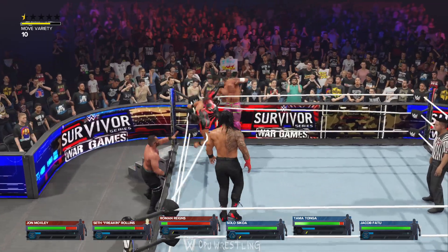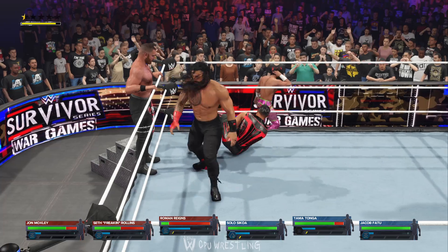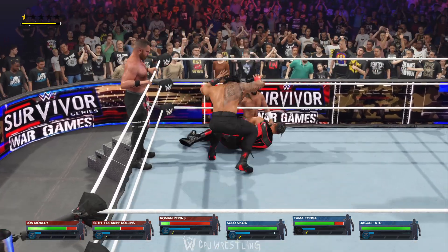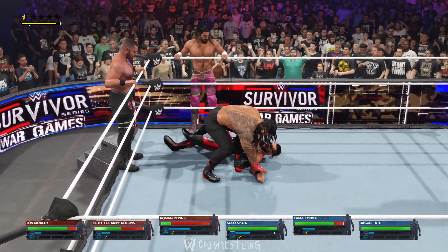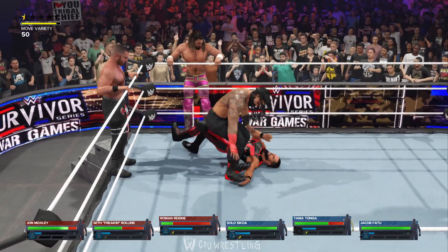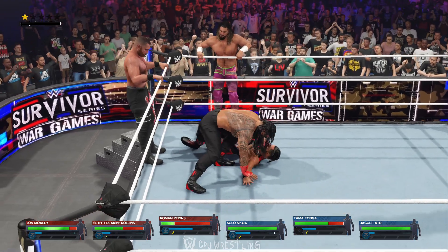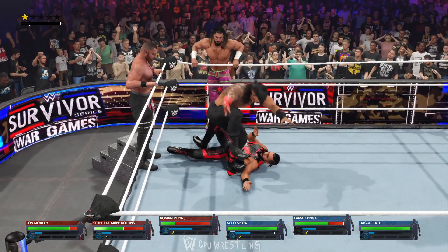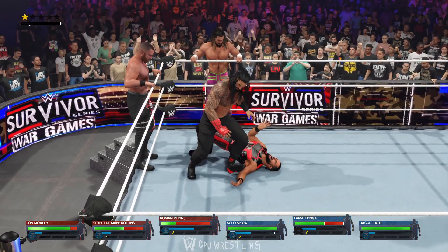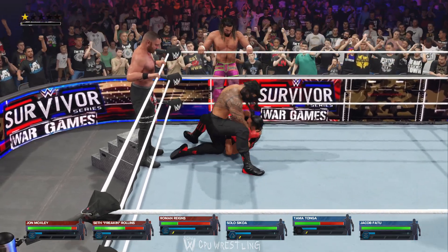Nasty right hand. Fishes in Zagari. Carefully placed stomp to the arm, trying to wrestle free their opponent's arm. Has the arm trapped, delivering nasty stomps. You want to control the tempo, you want to dictate the pace. That right there is how you do it. Just non-stop aggression.